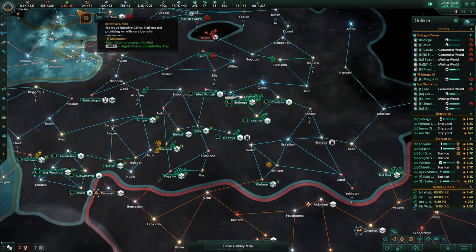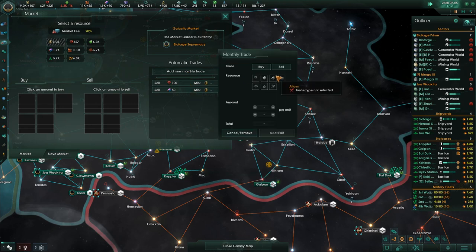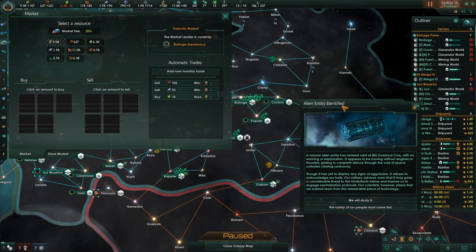We're hemorrhaging food pretty badly and it's partially because we're selling them. If I add an automated trade to buy food like that, that should help.